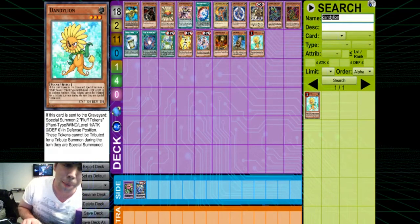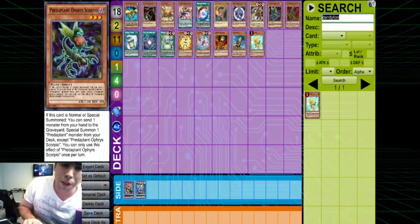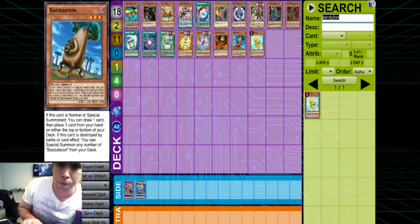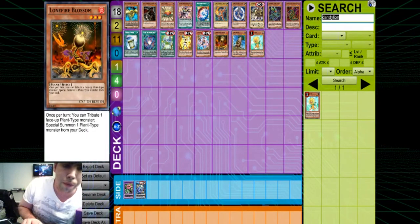You can then send those tokens to summon Proxy Dragon. The biggest thing with Lonefire Blossom is that while it's really good, much like Orpheus Scorpio, it's very vulnerable to Ash Blossom, and Solemn Strike just nukes the card in general. But if you get it off on turn one, there are so many cards you can grab from your deck. I feel like Lonefire is just worth playing — I'm going to play it just because I think there are too many good plant monsters in the game currently to not run this engine. It's that good.